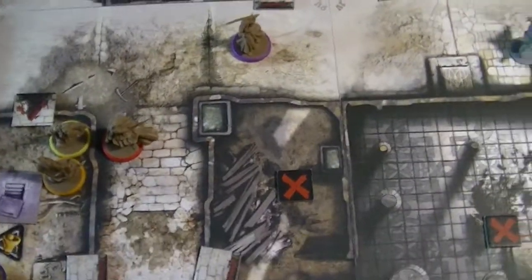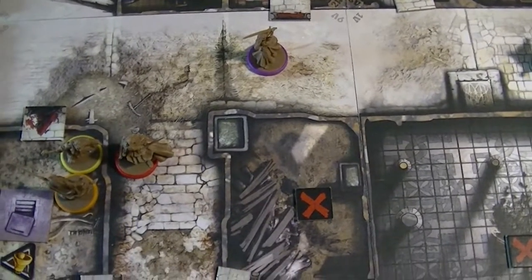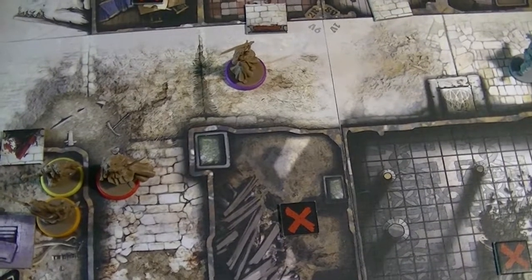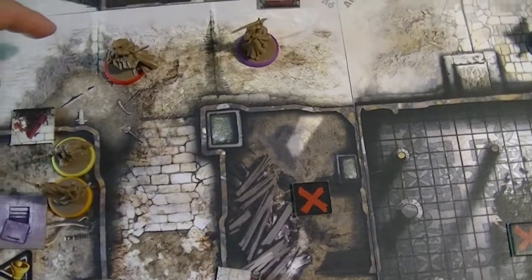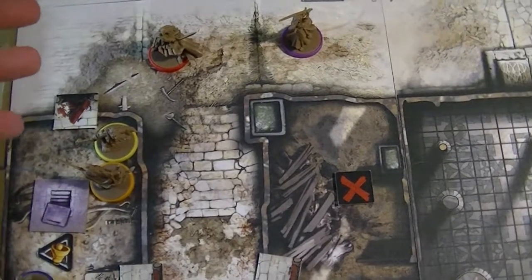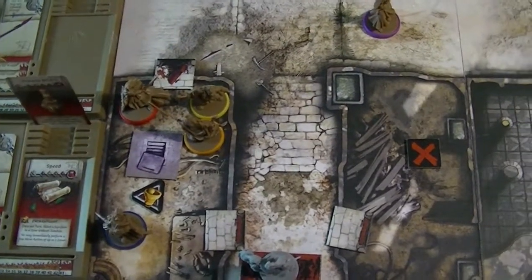Now we head over to Silas. Silas is one zone away from the abomination - he's got to put some space between him and that abomb. I think one, two, three and then he won't be able to search until next turn. One, two, he can return. So he goes one, two, and then he'll move in for three with the hopes of searching the next turn. That'll be Silas.